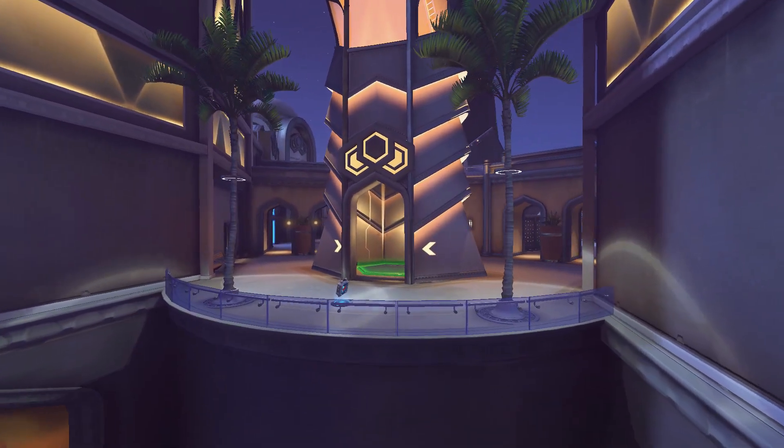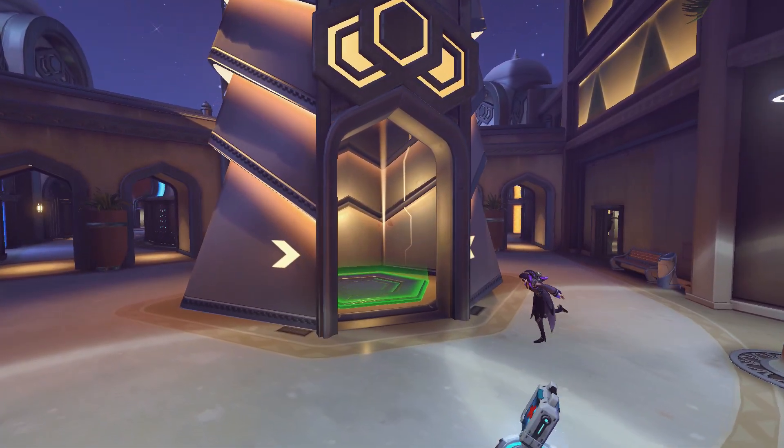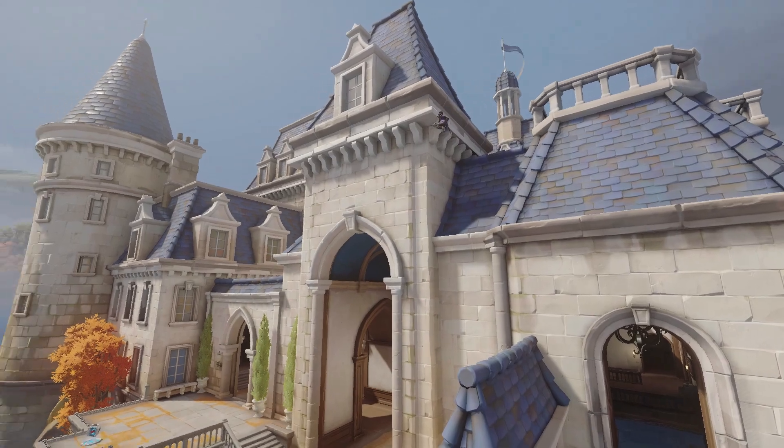Going back to Oasis, we can see Overwatch's first jump pad. How it works is simple — you go onto the pad and it launches you upwards, which is great because it does the same job as elevators: getting you to high ground quickly. However, this is the only cool competitive game mode appearance the jump pad has; besides this, you only really see it in the deathmatch maps.